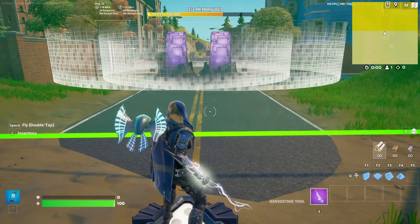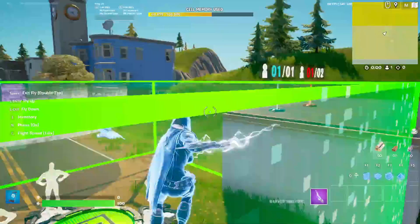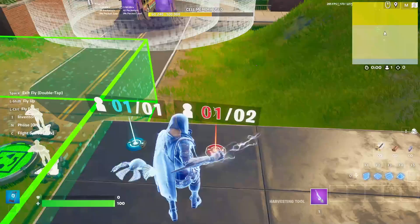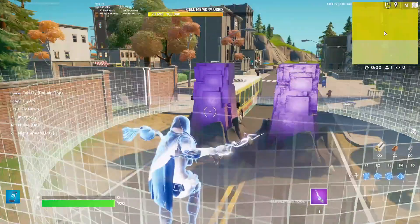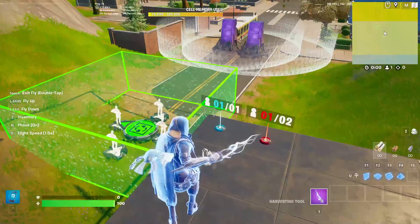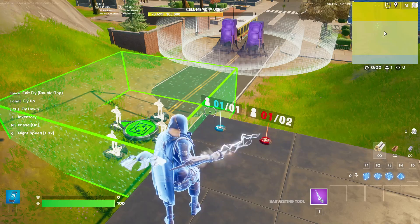We are back in the world where we have a player counter, and when the player counter reaches two it causes a second spawner to be active. The same principle can also be used to create different rounds that can have harder difficulties.